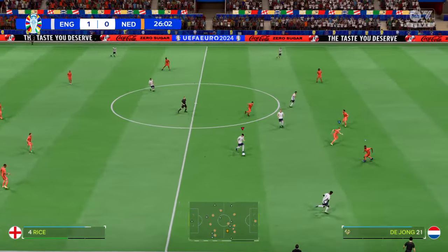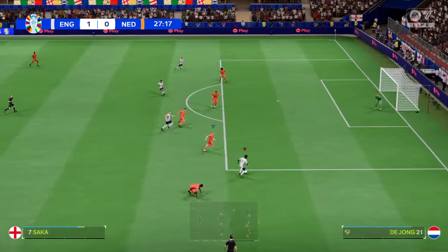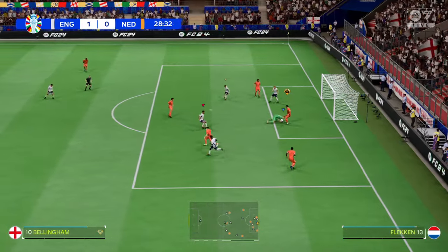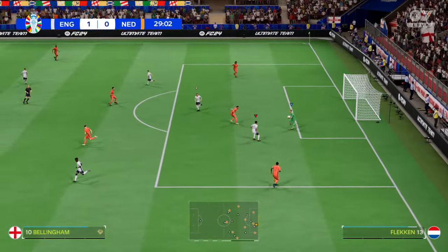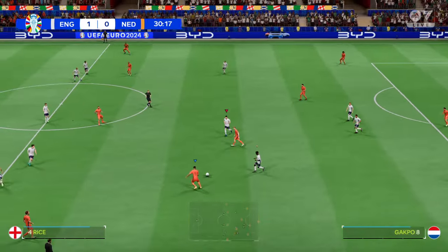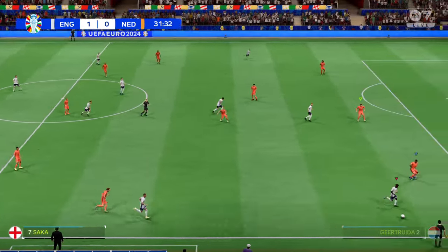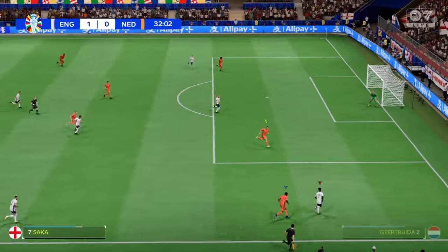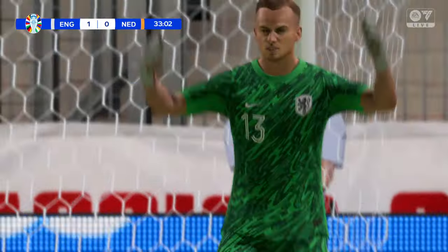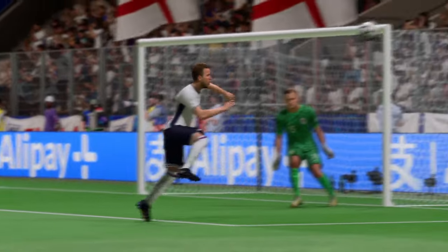Declan Rice. Bukayo Saka. Now, what can England do from this position? Might still be able to do a bit of damage. Well, that's a sad end to the attack. Possession ceded by the Netherlands. Oh, this is looking promising. And Kane prepared to fire. Goalkeeping of the highest order. Well, he's got to be pleased with that save — it's absolutely magnificent.